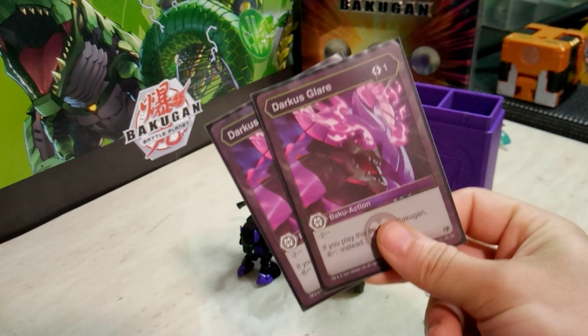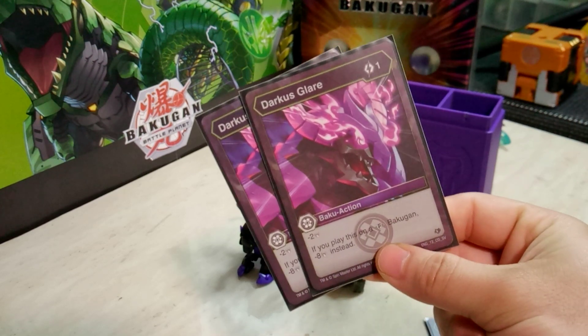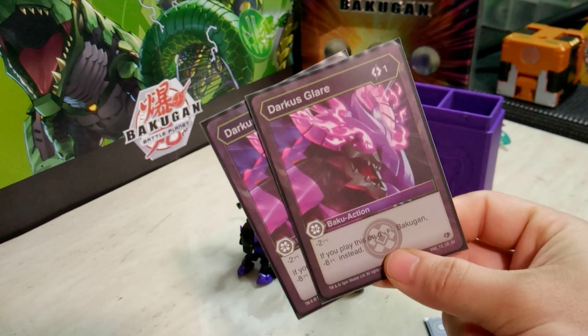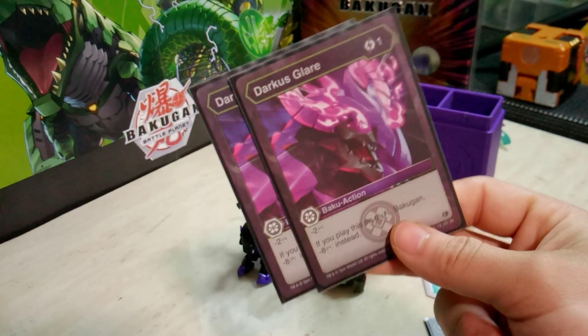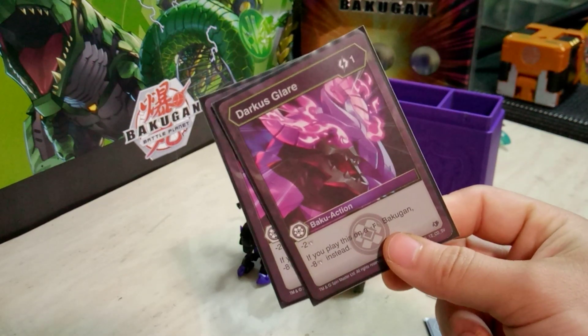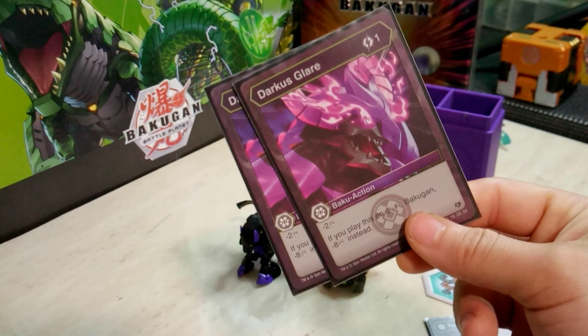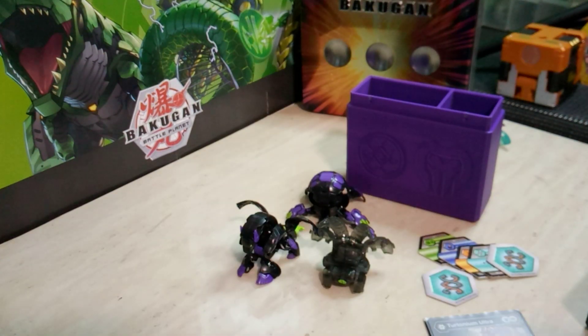Darkest Glare — because I never know when I'm going to go up against a Fusion Bakugan user. One energy for minus two, which is meh, but if you play it on a Fusion Bakugan you're actually going to get minus eight. So that's where this card is really huge — one for minus eight is just stellar. I'm sure there's a few people that use Fusion Bakugan, so it's just a defensive card.